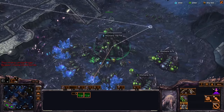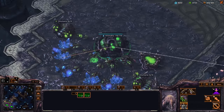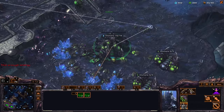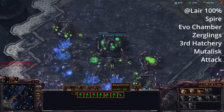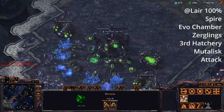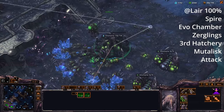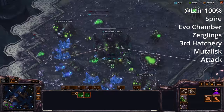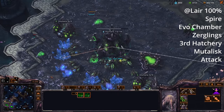In this game instead of going hydralisk, we're actually going to go for mutalisk. I would recommend this for versus Zerg — mutalisk are really strong versus Zerg, especially two-base mutalisk, but it can work at lower leagues in any matchup. If you feel like building mutalisk, you can do it. If you feel like building hydralisk, you can do it.